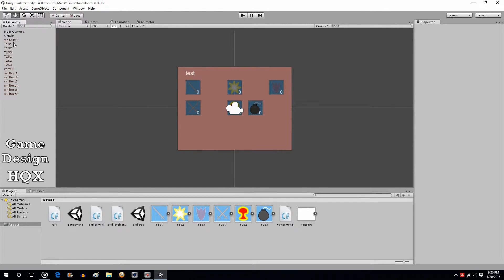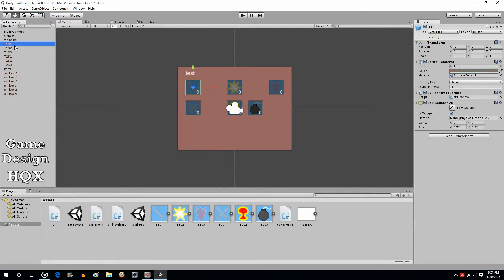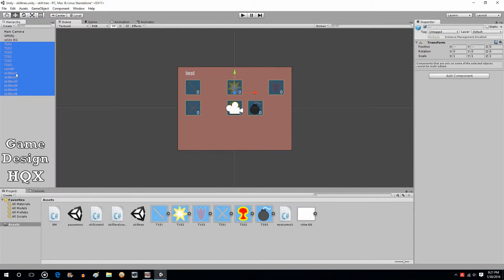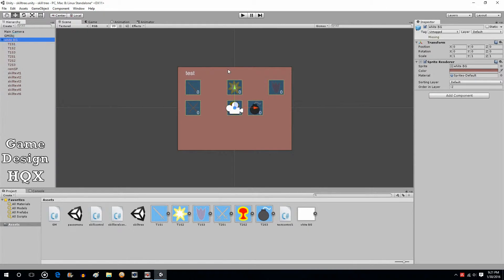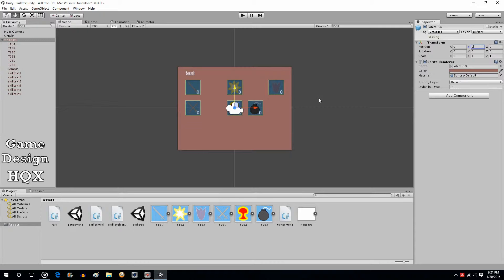First, we're going to make everything a parent of the background, with the exception of the main camera and the GM object. The reason why we're not including the GM object is it was just to test to make sure the skills were actually usable - once you've activated a skill, the GM object was meant to test if the skills actually worked. So that's not actually part of the skill tree. We're going to highlight everything else and drag and drop it onto the background. Now, as you see, click on the background and everything moves. That makes it easier to instantiate and to manipulate - we can turn it into one object.